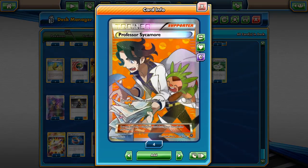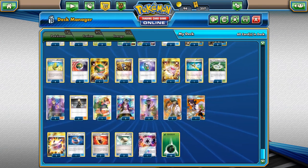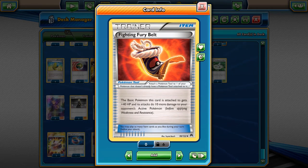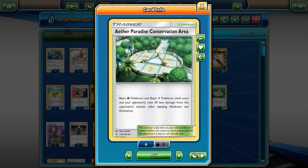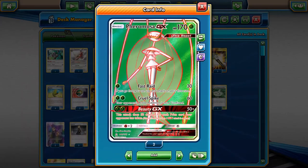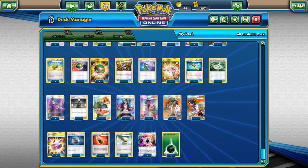One copy of Sycamore — you don't really need more because the deck uses a lot of items, and once those are thinned out you don't want to Sycamore away your remaining resources like stadiums and Max Elixirs. Three copies of Choice Band because Pheromosa doesn't swing very hard with Cruel Spike. Two copies of Fighting Fury Belt — adding it gives 10 more damage and 40 more HP, bringing you up to 210 HP. Couple that with Aether Paradise and you're at 240, which is very difficult for most opponents to deal with unless they run Field Blowers. Two copies of Float Stone to avoid getting stuck with Oranguru in the active. One copy of Beast Energy and 10 copies of Grass Energy to ensure a high hit rate on Max Elixirs.